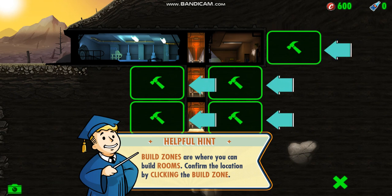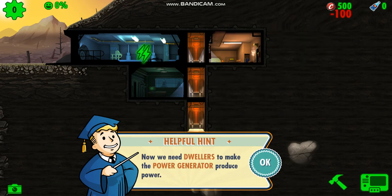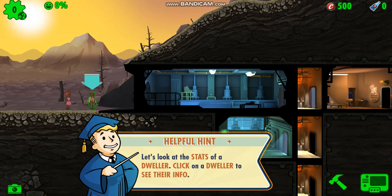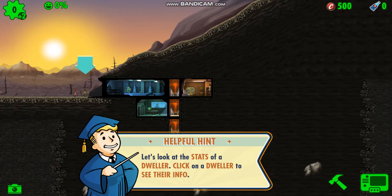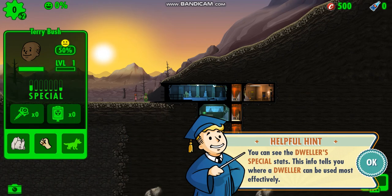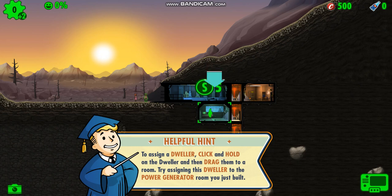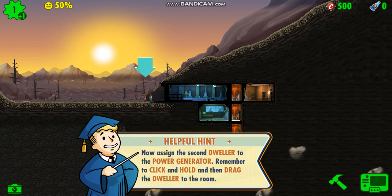Raiders will come to your vault on a daily basis, so I suggest placing it down here. Dwellers will come and help produce vault happiness. You can see the special stats — the S is strength, and that's the number of how good the strength is. In the energy room, strength is what you want, so he is a good fit for the room.